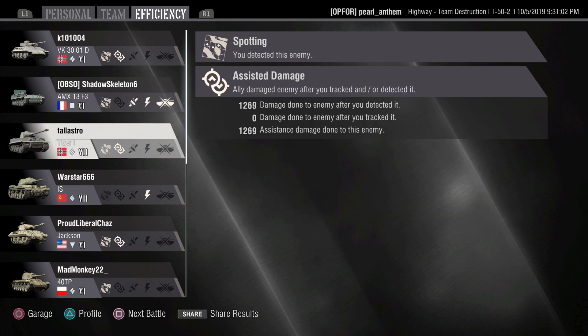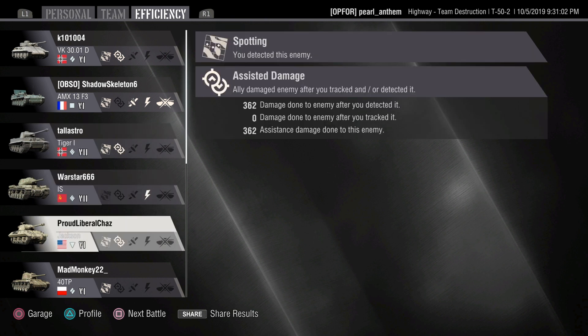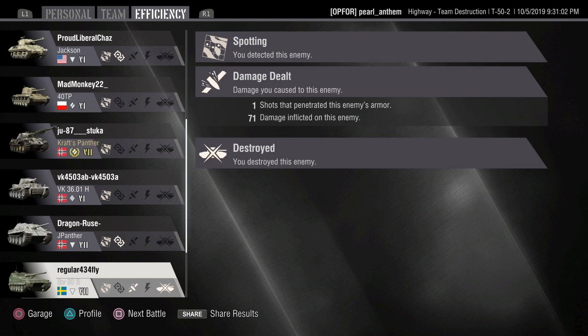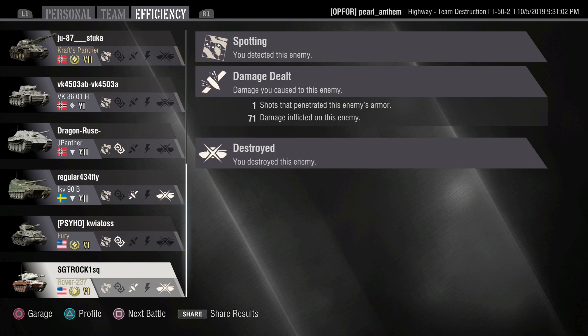Light tanks can be the most powerful vehicles in any match when they're used to their fullest potential. Thanks for taking a look at this World of Tanks video, and thanks for playing World of Tanks.